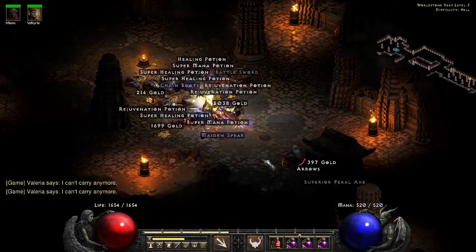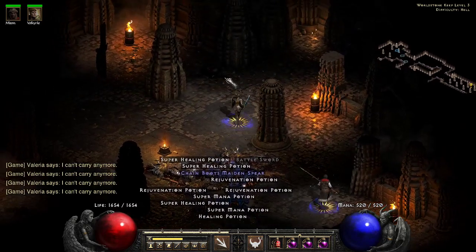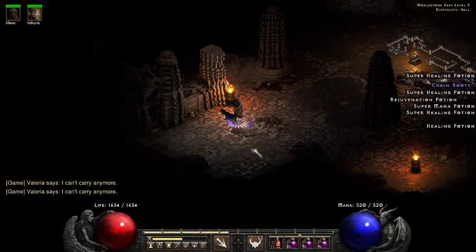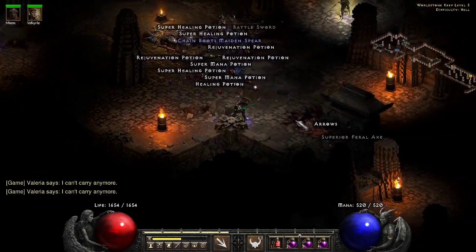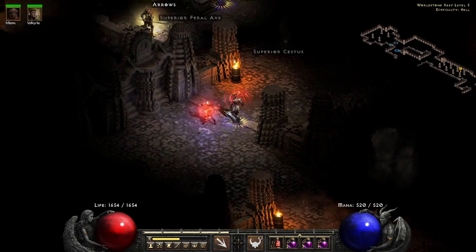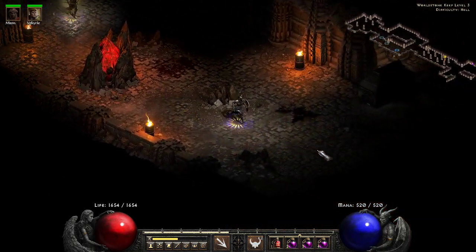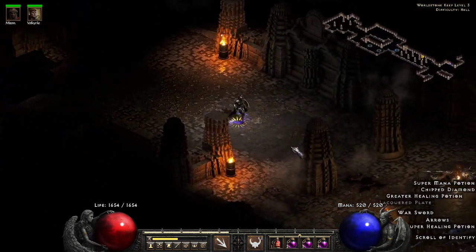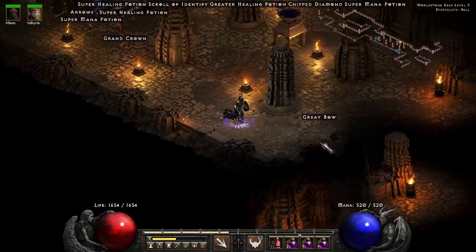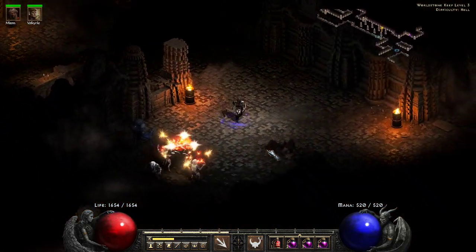I don't think I would use a Sundered Charm on this character, because it would defeat the purpose of what her strength is. Her strength is she doesn't get hit by anything, and if she does get hit, it doesn't do much damage. By putting on a Sundered Charm and taking the 25% physical damage penalty — that would be terrible for her. I'm not a fan of that.